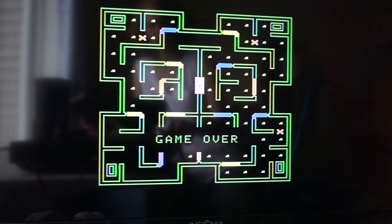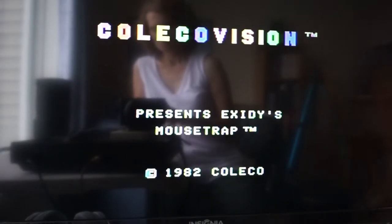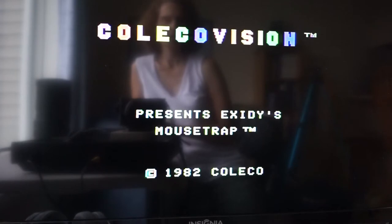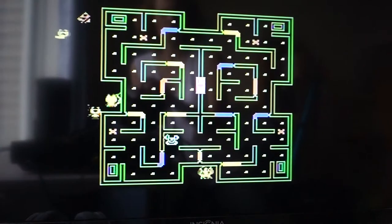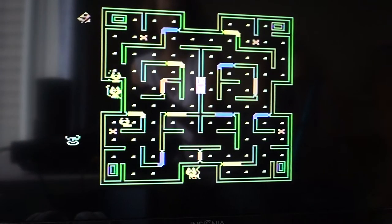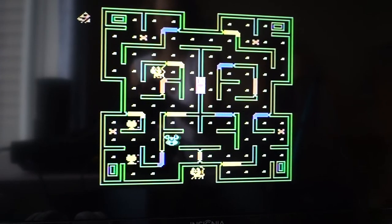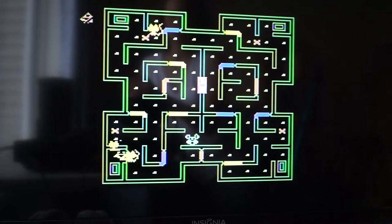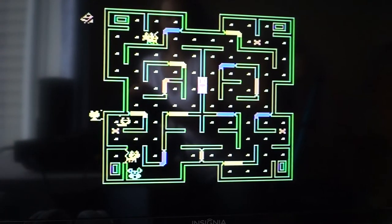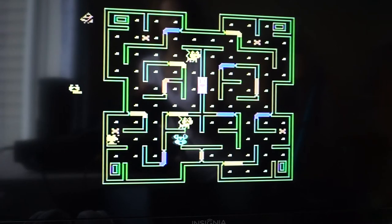Here's another interesting glitch in Mouse Trap. Watch the mouse — I can go up and down here, but as soon as I go off to the right, the mouse completely leaves the game board. I can go on the left side of the board, but if I push to the right, he completely leaves the game board.